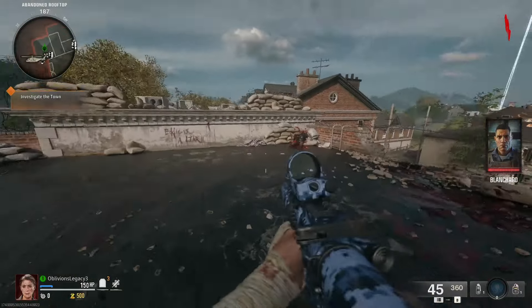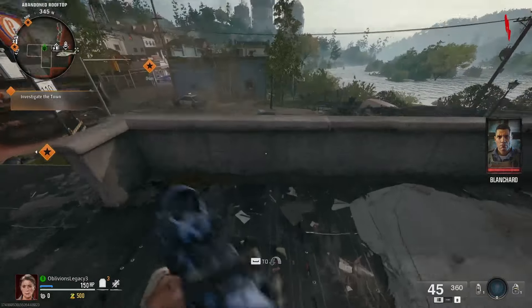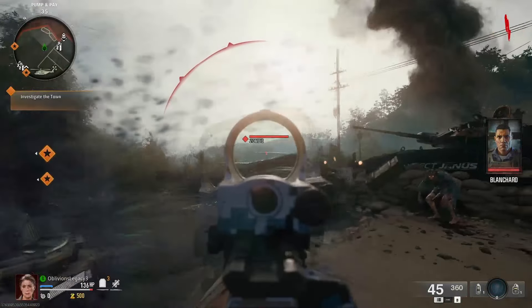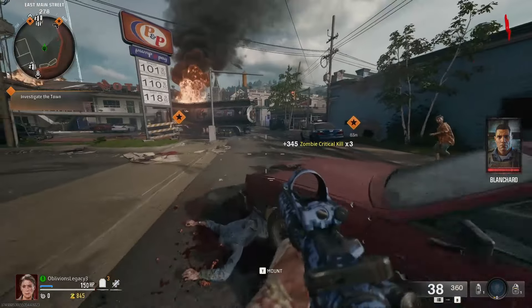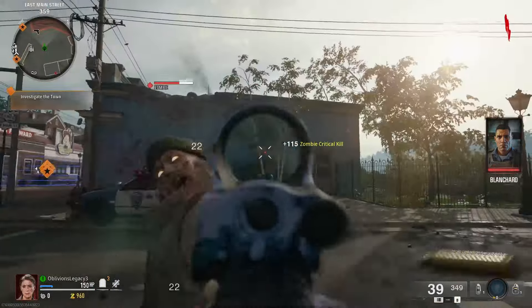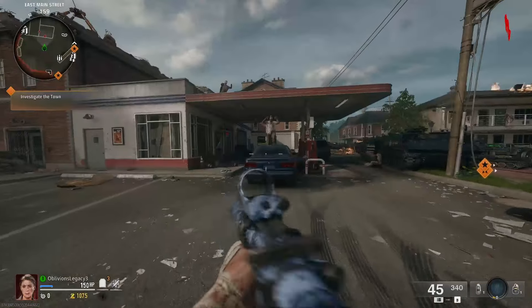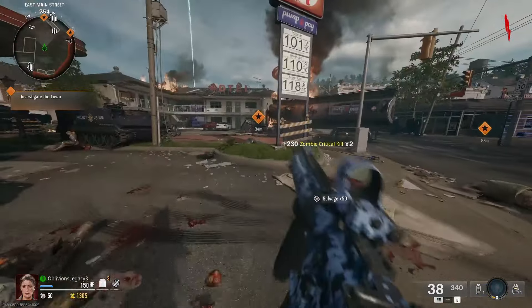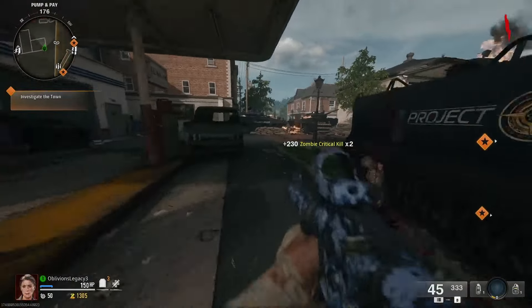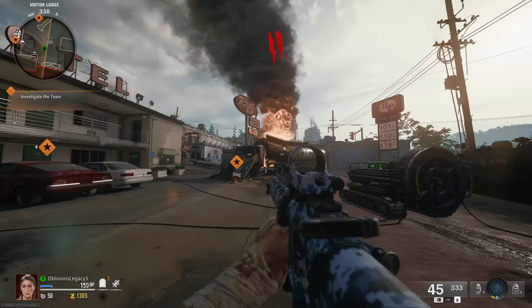Okay, first game. I'm just going to use my starting weapon — that's the goal. The strategy is to play on Liberty Falls the whole time because I feel like it's the easier map. There's a free zombie kill right here. Pretty much just gonna be going after all these critical hits.